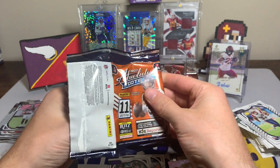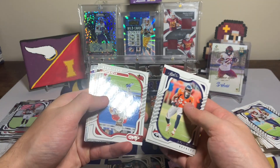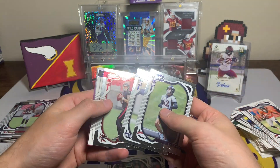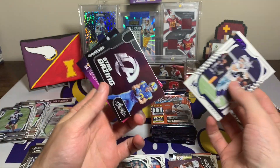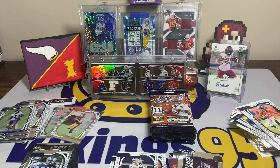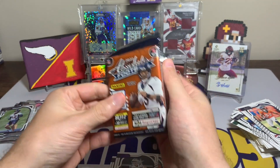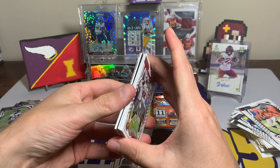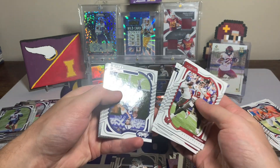Javonte Williams, Deshaun Watson, Deontay Johnson, Tua, Kyler Murray, Aaron Jones, Nick Bonito, Beau Melton, Desmond Ritter — Dalton Schultz with our purple — and a Cooper Kupp Stargazing. Another kid reporter code, hopefully someone's using those. This next pack feels a little thick — and it is a little thick. We got something second to last card.